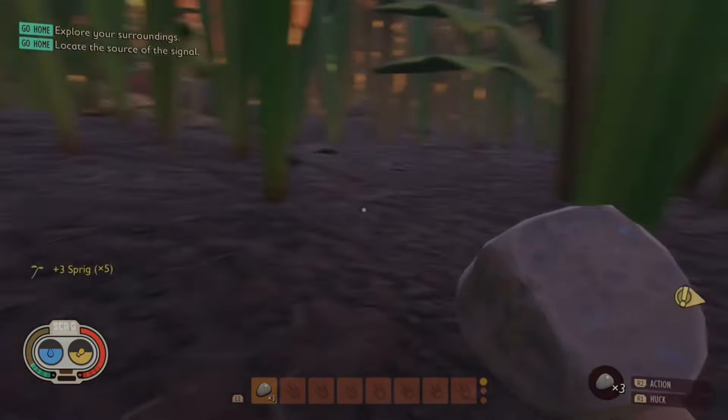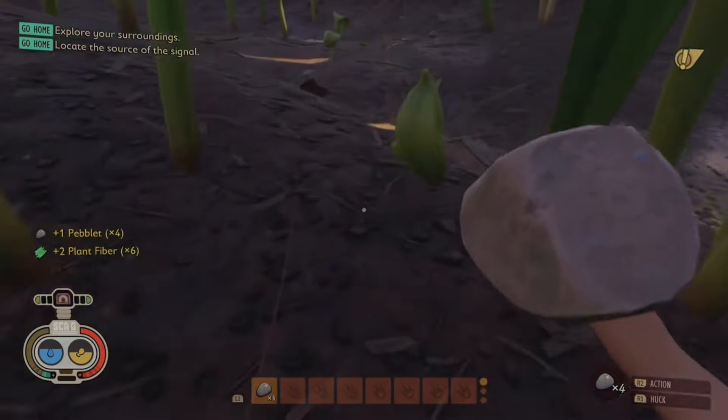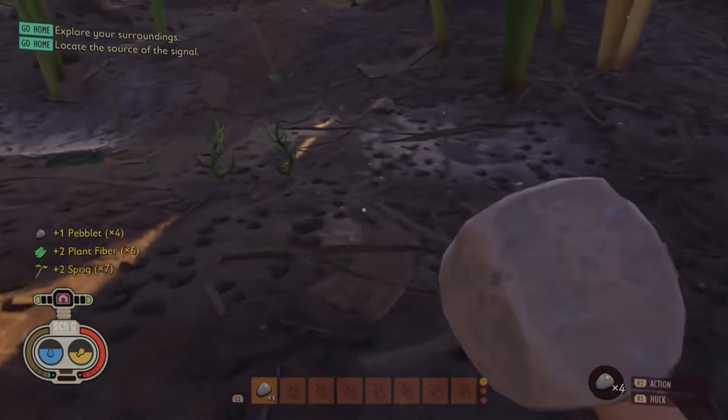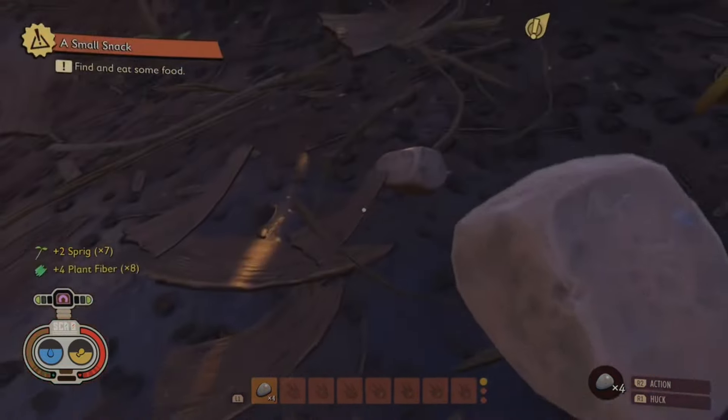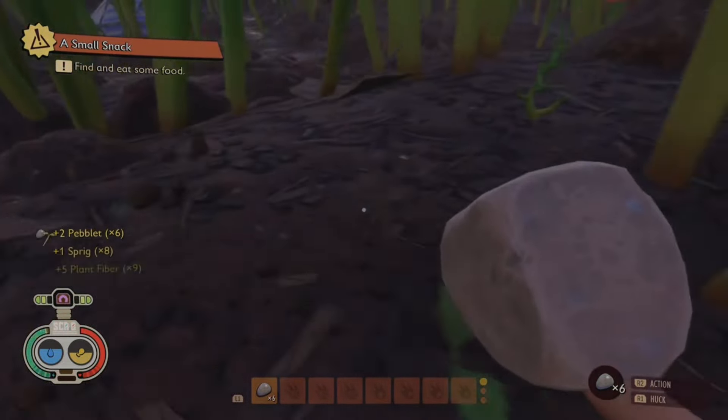Let's talk about your first crafted weapon — the Pebblet Spear. Always, and I mean always, have a couple on hand. You throw one and miss? No worries. Just whip out another and pretend you meant to do that. It saves you the hassle of having to play fetch with your missed spear when your dinner's about to get away.